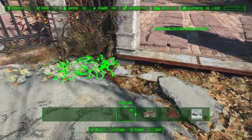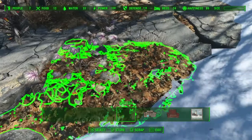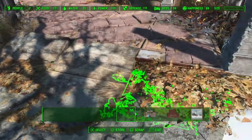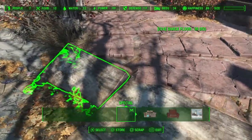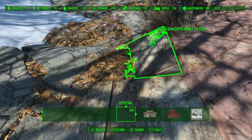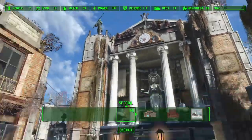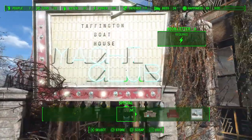The leaves here - because this is quite heavily potholed without the leaves, there would be big holes in the ground there. Put some leaves here so that the slanting boards sit better. So this is the driveway into Taffington Boathouse, or as I have it, Taffington Boathouse and Yacht Club.